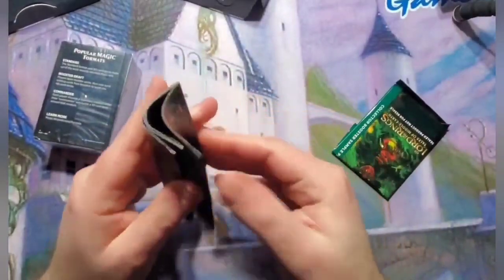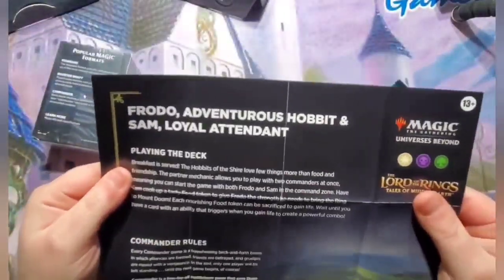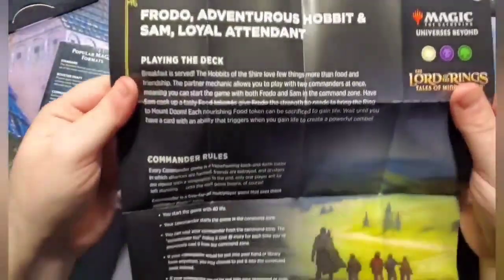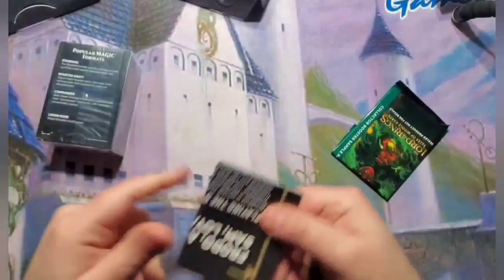The insert — it is oriented differently, but that's about it. It has Frodo Adventurous Hobbit and Sam Loyal Attendant on the top with the extra commander rules. On the back it has a little description of the magic colors and what they kind of represent. So that's cool. Then we've got the collector's booster sample pack, and then we have the deck itself.